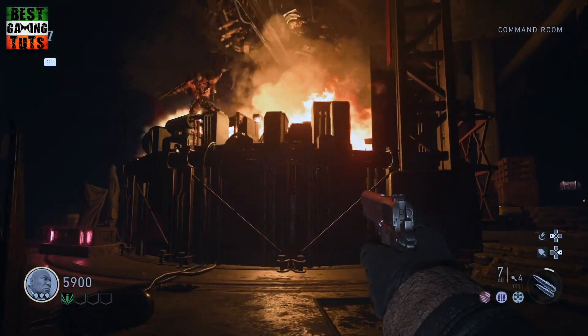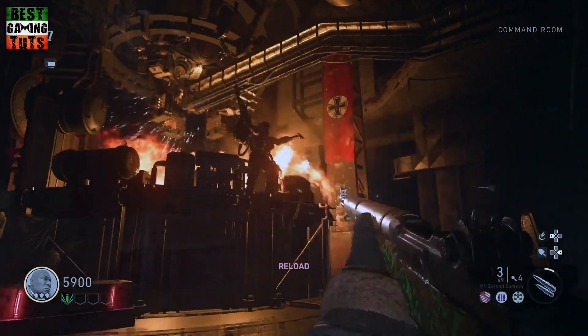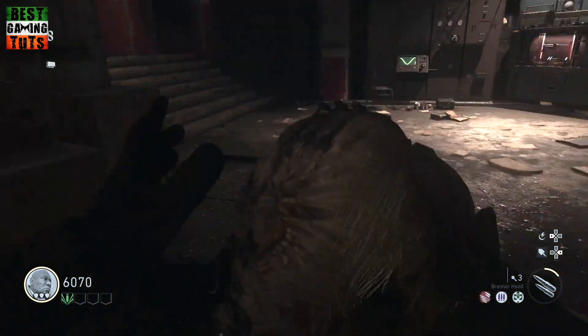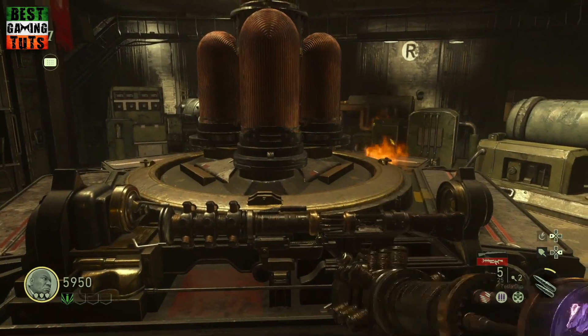Now that you've got both parts of the Tesla gun, continue back to the command room and you're greeted by a Brenner zombie — deal with him appropriately. A quick tip here: remember where you killed him as his head flies off and you will need this later. Once you've dealt with the Brenner zombie, continue back to the upper deck of the command room and complete the Tesla gun.